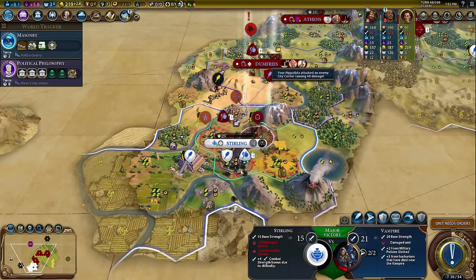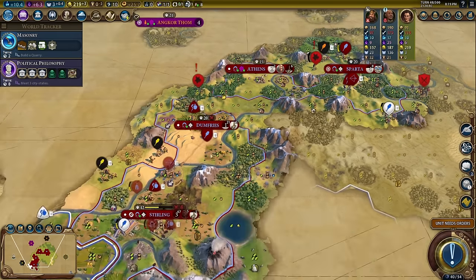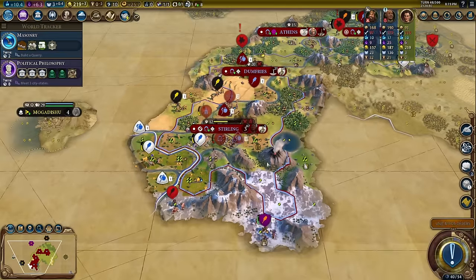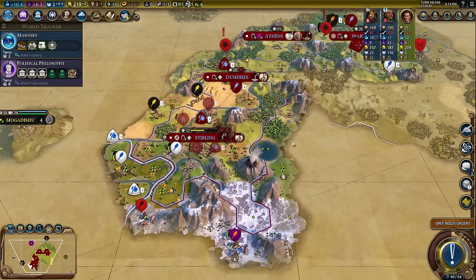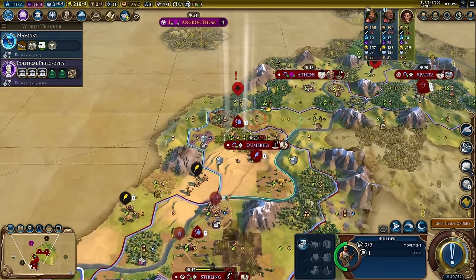We didn't even get it and they're about to finish walls too. Now you may be wondering — it's turn 48, you have four cities already, you are crushing it, you've basically taken out Scotland. This is way too easy. Well, first of all, how dare you? Second of all, I'm a pro.